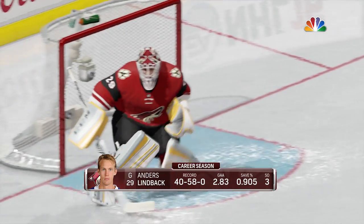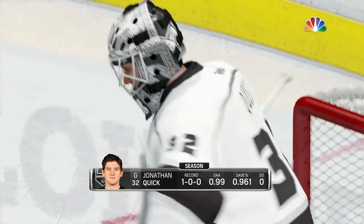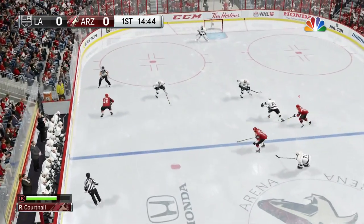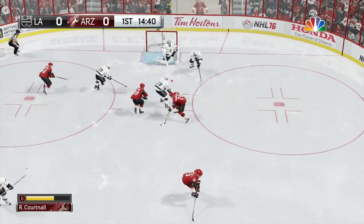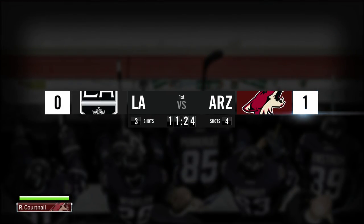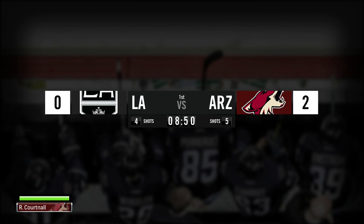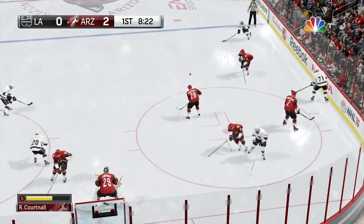Lindback is in net for the Coyotes and for the Kings it's Jonathan Quick — one of the more consistent goaltenders in the NHL. It is preseason so it could have been just about anybody, but they'll go with their starter. You can see the Coyotes swarming the zone in the first and Quick is going to cover up — no goal. But Arizona is going to get two goals in the first period and take a 2-0 lead.